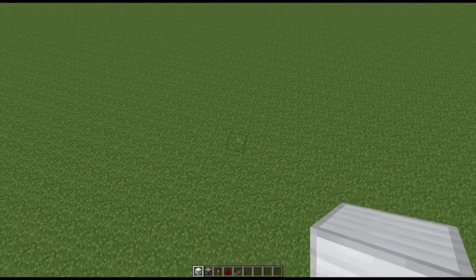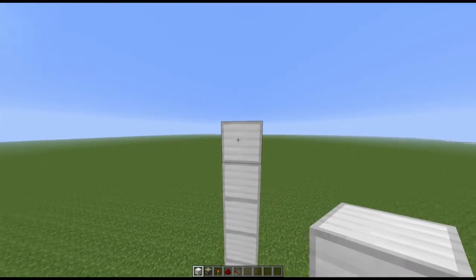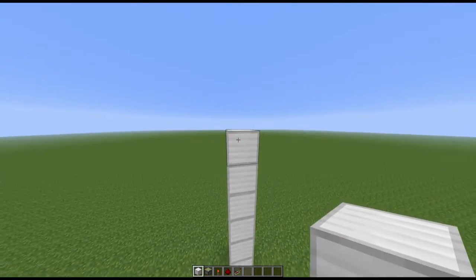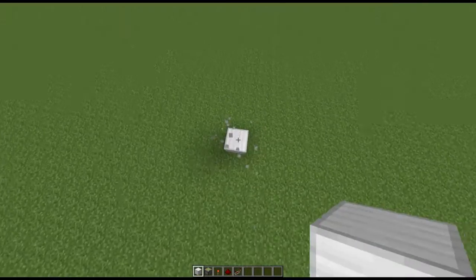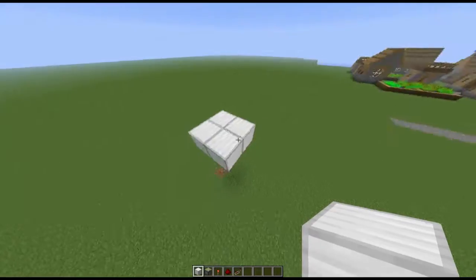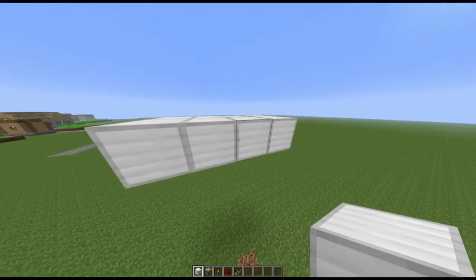This is 7 blocks tall — 1, 2, 3, 4, 5, 6, 7. This is where our base level is. Down here is going to be the bottom. We're going to go ahead and build our 2x2. This is where it's going to be. We're going to go ahead and build one block off from each side.